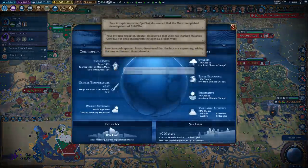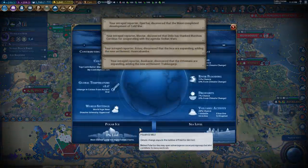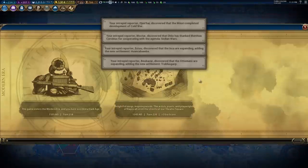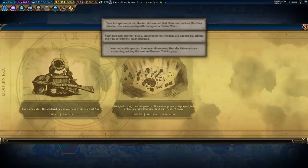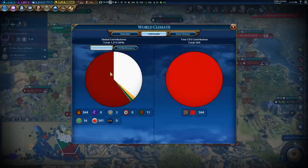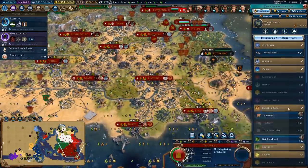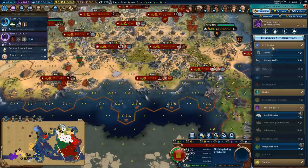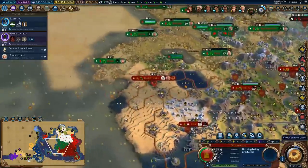The next polar melt is about to happen — that might actually open me up to go around up there. I want to start cutting down my CO2 emissions a little bit; we've been burning coal for a while. We completed a sewer in here — let's go ahead and build a workshop. Theater Square completed. Let's get the sewer for this city — it needs housing.